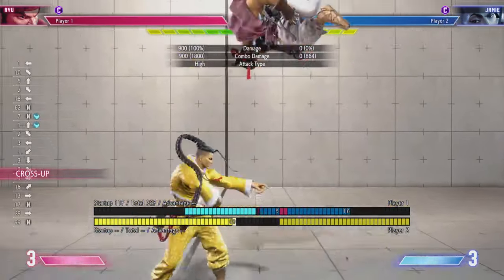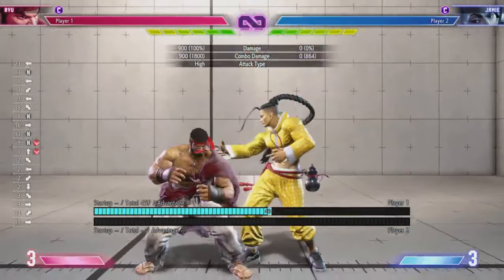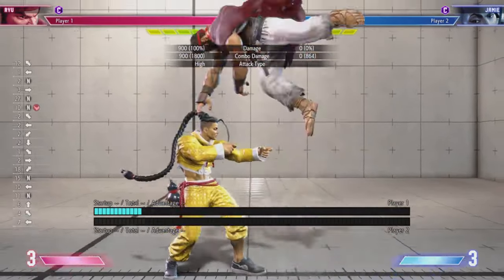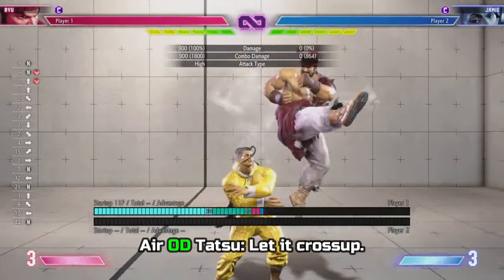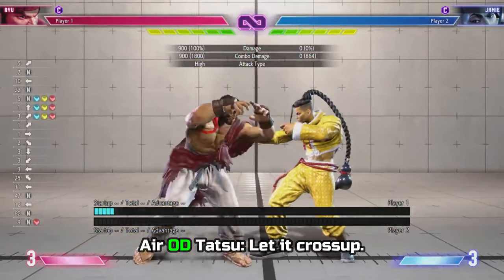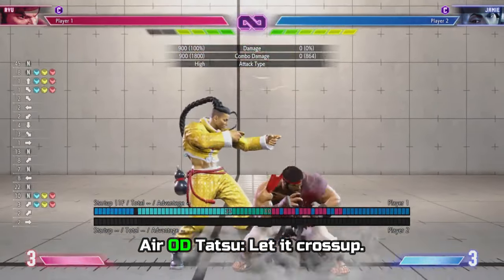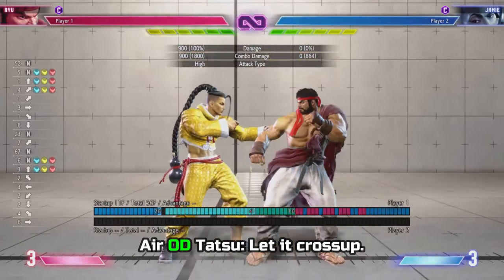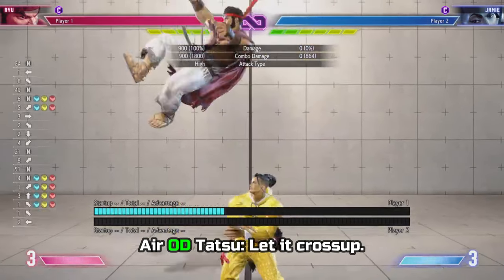Next is his air OD tatsu — a very simple request and another consistency thing. Ryu's regular air tatsus can cross up, but not his OD one. And Ken's air OD tatsu, which acts kind of like a dive kick, can actually cross up but Ryu's can't. This isn't a huge deal, it's just another consistency thing — can you just let Ryu's air OD tatsu cross up? That's really about it.